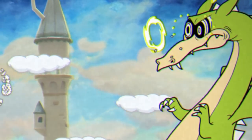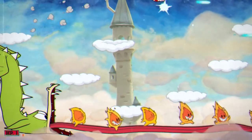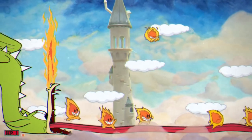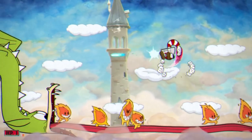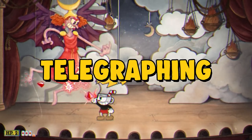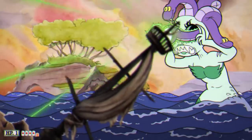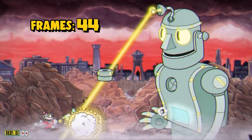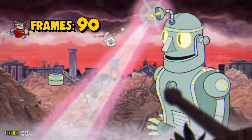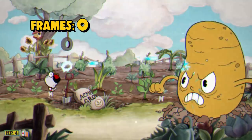Luckily, the enemy will often announce what attack it's going to do next. Either through animation - this is the dragon gearing up to do a psychic attack, and this is when it's about to do a fireball - or through sound, like these walking flames who yell out before they jump at you. Sometimes it's even done through text. This is called telegraphing, and the duration of an enemy's telegraphing will affect the difficulty of the fight. You'll generally notice that massive, difficult-to-avoid attacks will have big, obvious build-ups, while easier attacks don't need to be announced for as long.